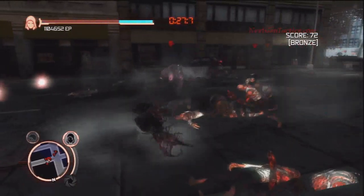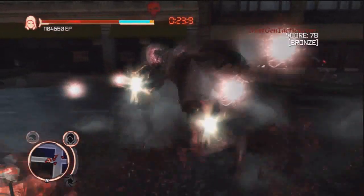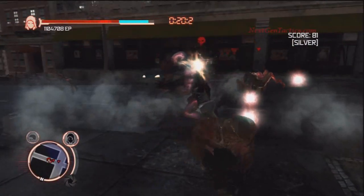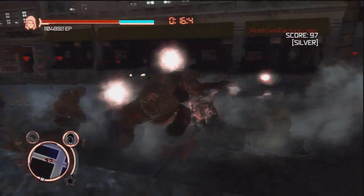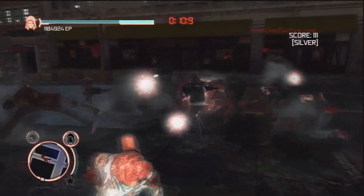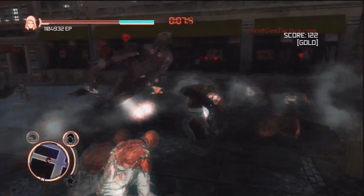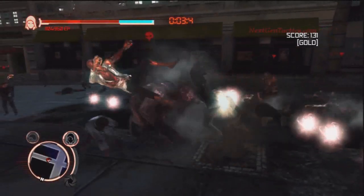And if the hunters do get in your way, then by all means take them out. If they start attacking you, make sure you try and use your dive roll to avoid them, because that will take up precious time. You can use combos on your hammer fists as well, but I wouldn't recommend doing the elbow drop or anything like that — it's just going to take up too much time.